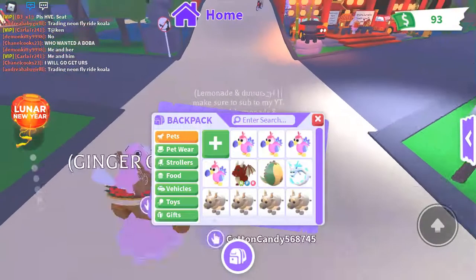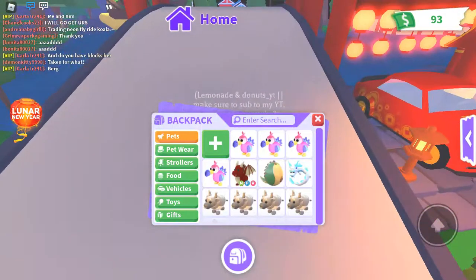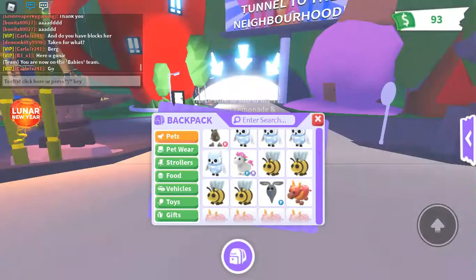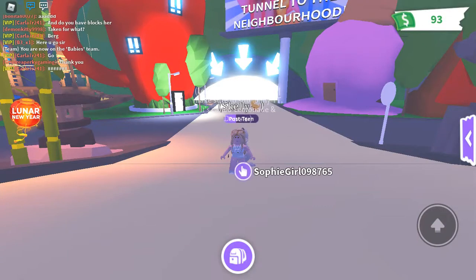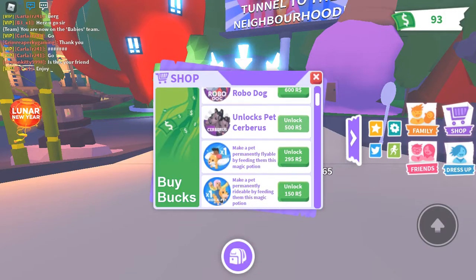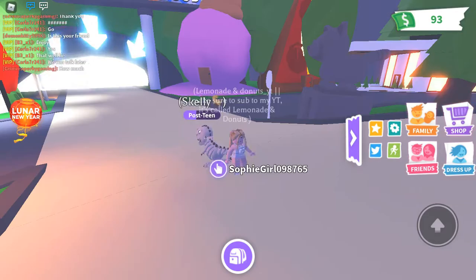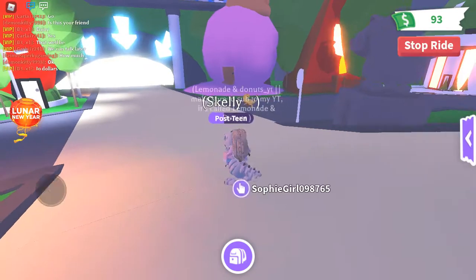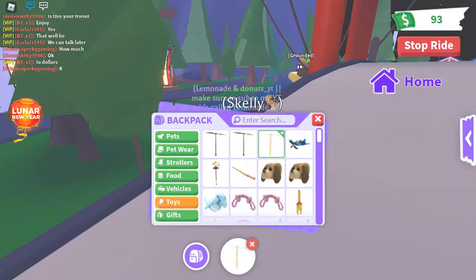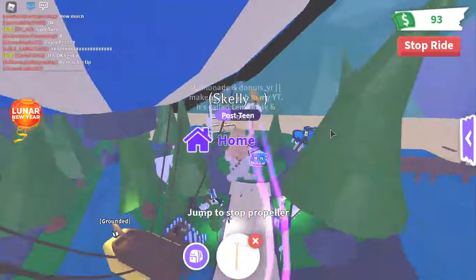The fly potion - it's not exactly free, but you get it for like a hundred robux off. You also need to be a baby, so you need to switch to a baby. You need a ride pet too - a ride pet is around a hundred less. Let me check in the shop... 295, so basically 300, which is about 150 off if my math is right. Let's just ride.